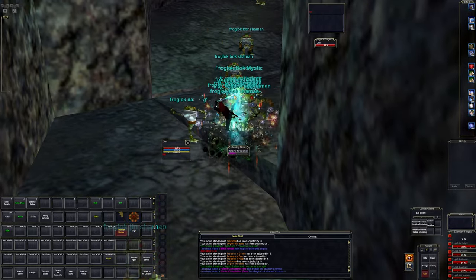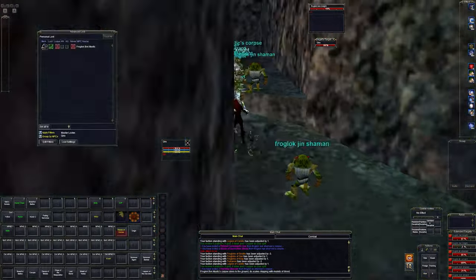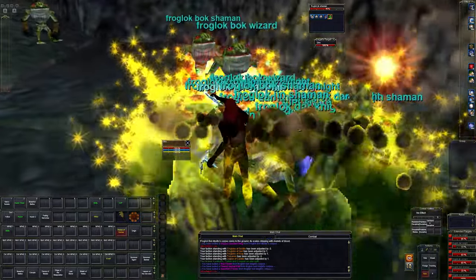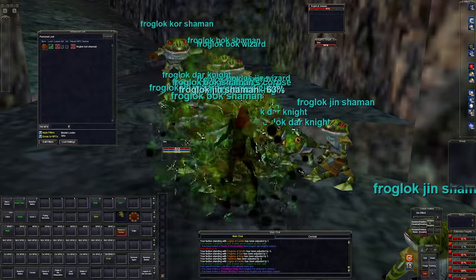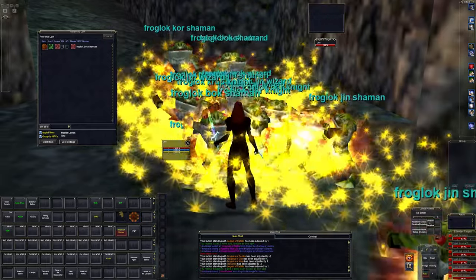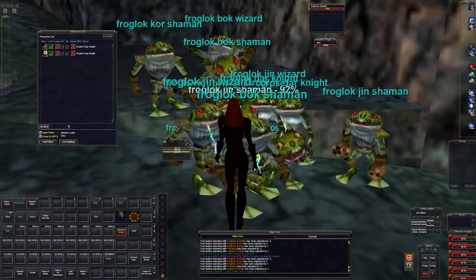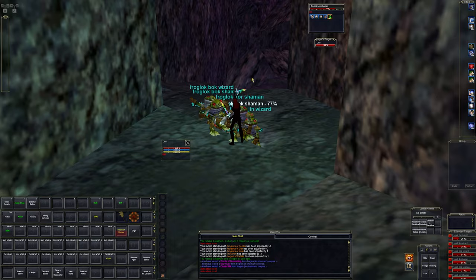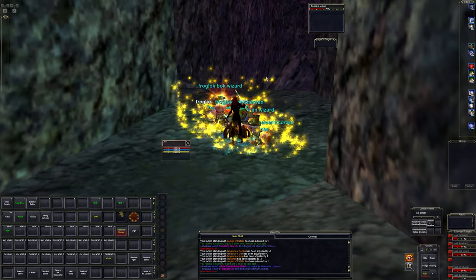There we go - we tagged everything. We got Rhyme Spur on - 7,000 damage. So this is just: pull everything you can, kill it, and you'll get so much loot. At level 85 plus you can kill everything in the zone with almost no effort.